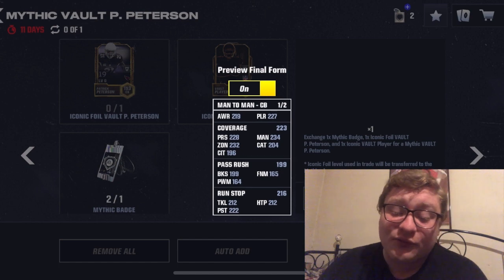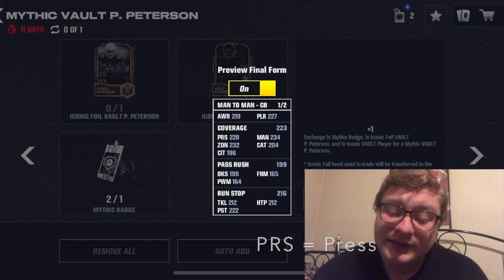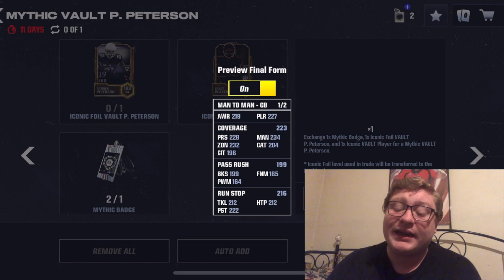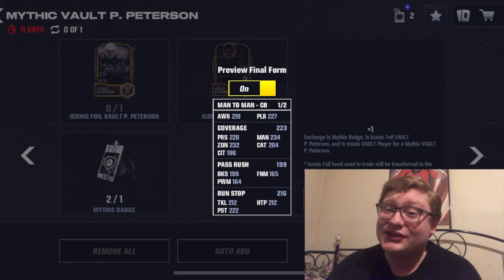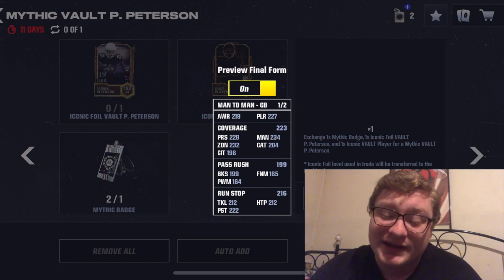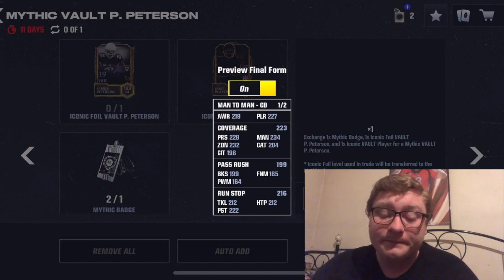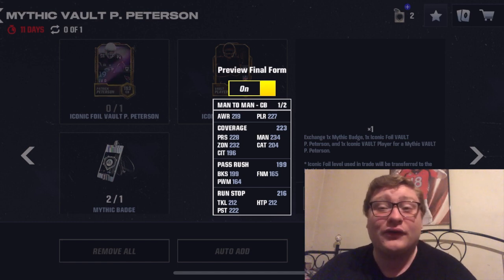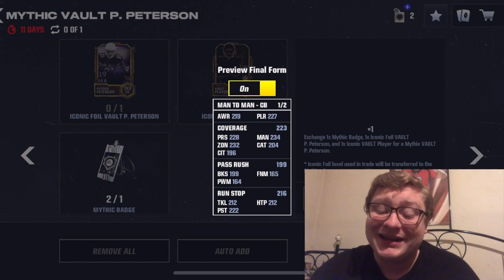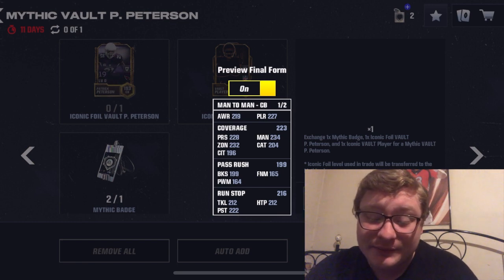For his coverage, he's got really good coverage stats. PRS is 228, 232 on zone, 196 catch in traffic, 204 catch. So just like Ryan Shazier, you can see a lot of interceptions with these great catch-in-traffic and catching stats. And then 234 man — he was a great man corner. Pass rush: 199 overall, also pretty decent for a corner. 199 block shedding, 164 power moves, and 165 finesse moves.